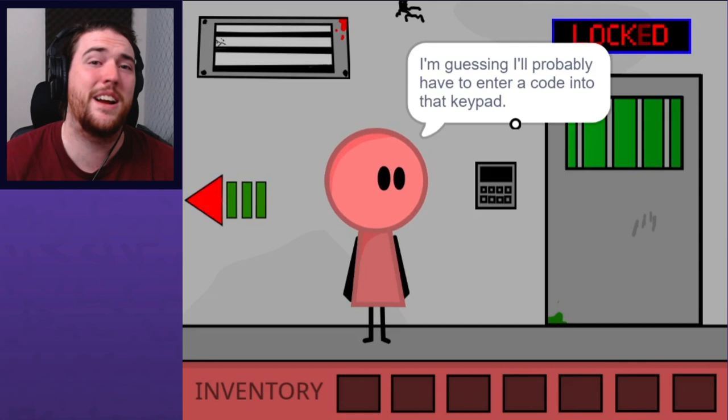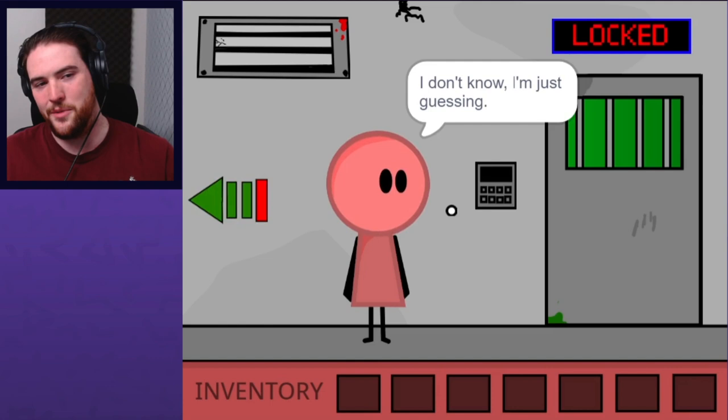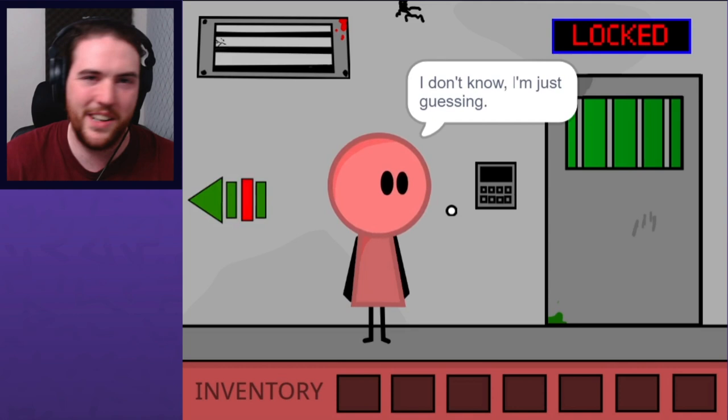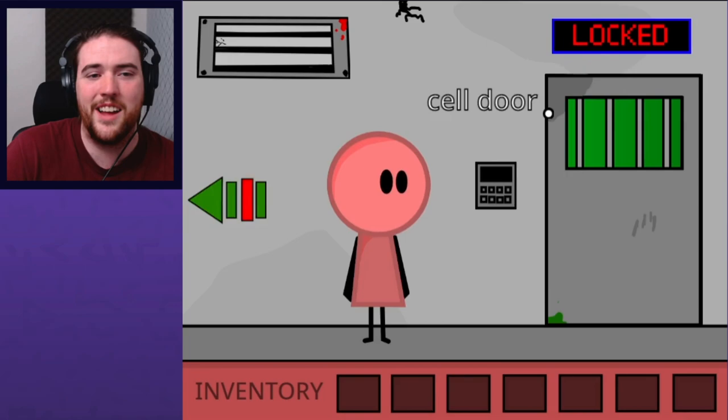I think it would be a funny narrative device if Anton grew up playing Riddle School, and that's why they're immediately tuned in and have ideas of how they're going to solve these puzzles. They could play any point-and-click adventure game, but it would be fitting headcanon — Anton is a big Riddle School fan; that game exists within this game. If you can't read, that sign says locked. Although then you're pretty out of luck because you're going to have to read this dialogue box regardless.